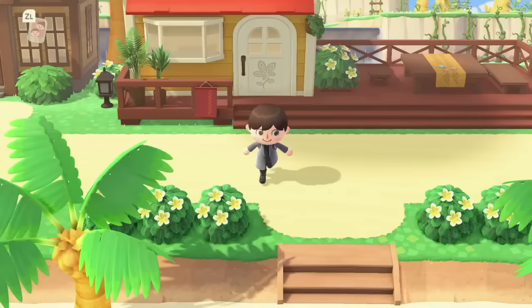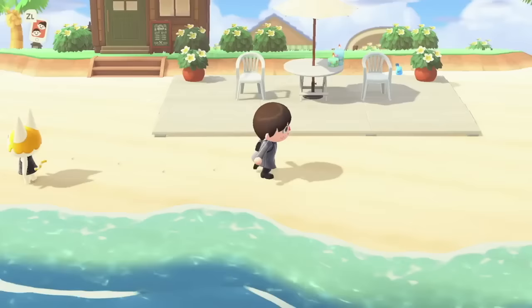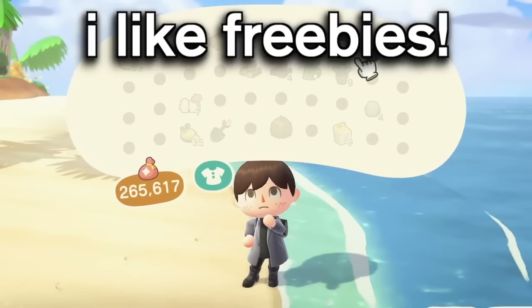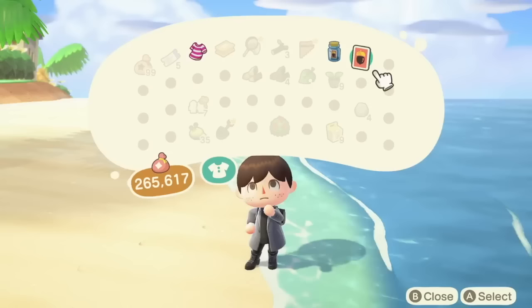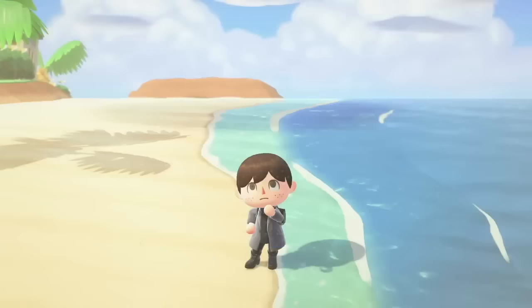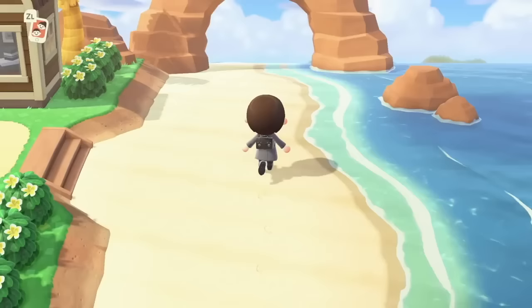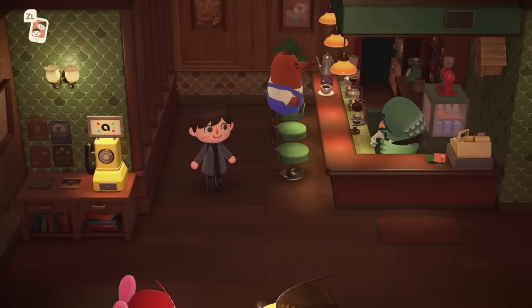The DLC has a lot more to it than most people expect — it isn't just about decorating. There are special shops where you can purchase extra clothing per day, an extra DIY recipe bottle from the beach, special glowing moss from cliffs and vines to bring back to your island, and a cooking recipe almost every day from the restaurant chef. There are so many different unlocks just by having the DLC and making progress.